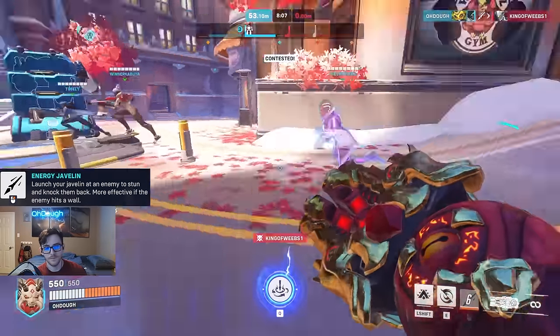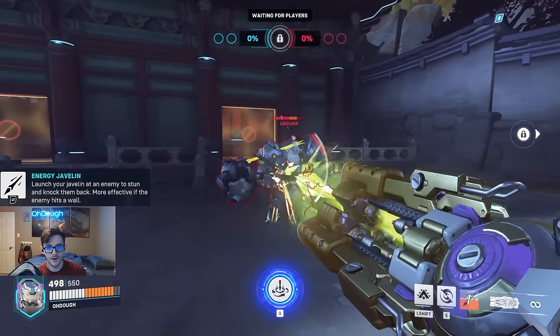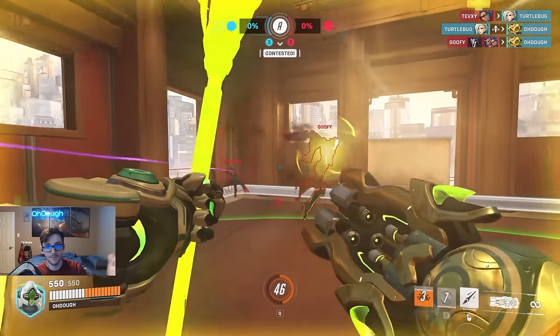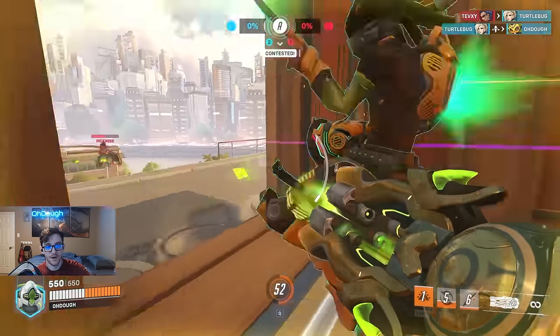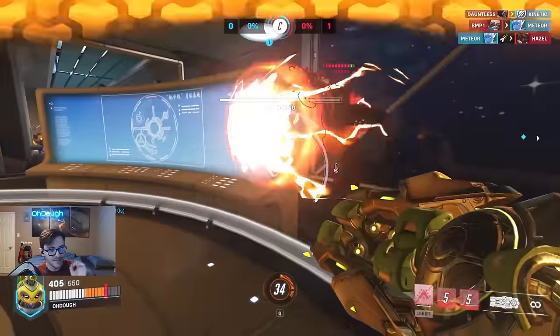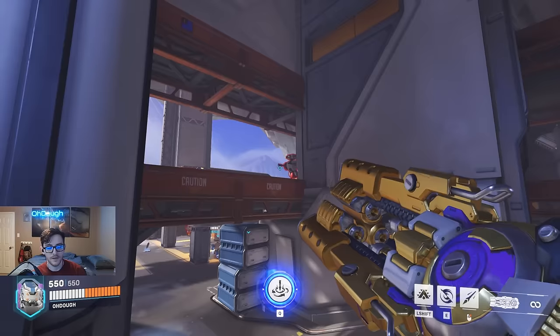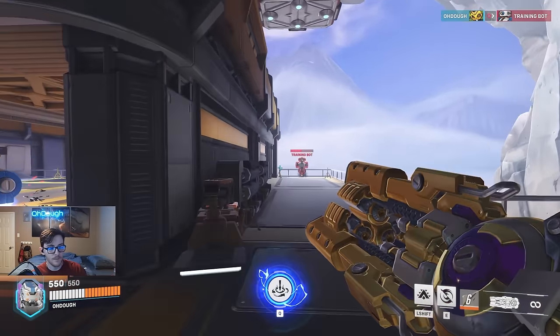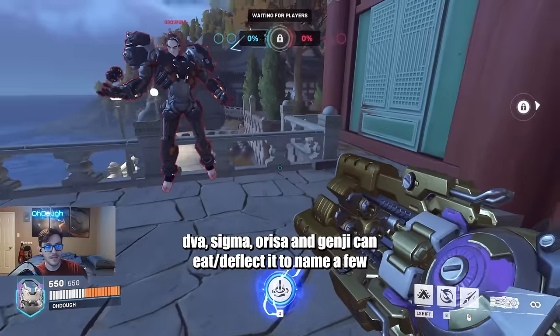Her first ability is Energy Javelin — you launch your javelin at an enemy to stun and knock them back. The stun can interrupt abilities and ultimates. It can knock enemies off buildings and into the abyss, getting environmental kills, which is an insanely good feeling. It does 55 damage on a base hit, and 100 total if they hit a wall after being hit by the javelin.